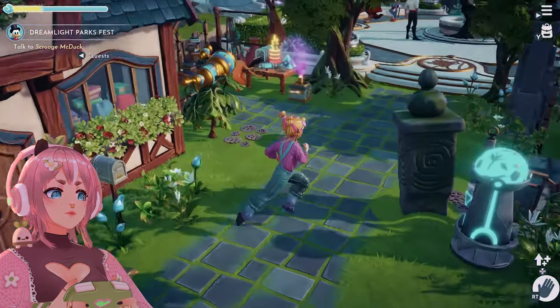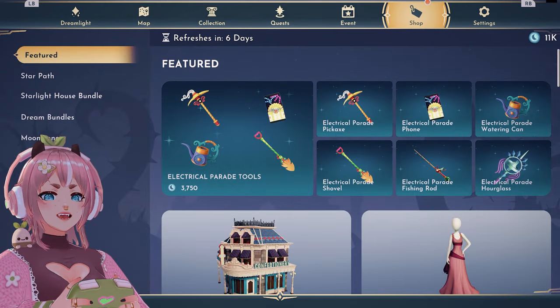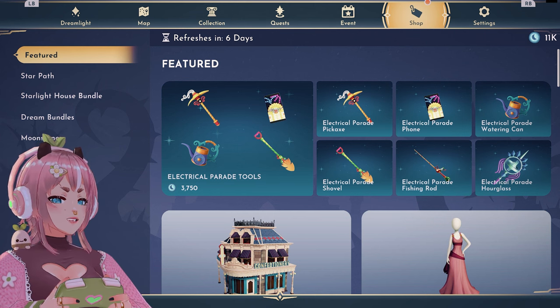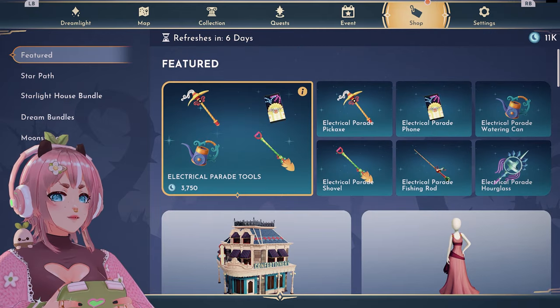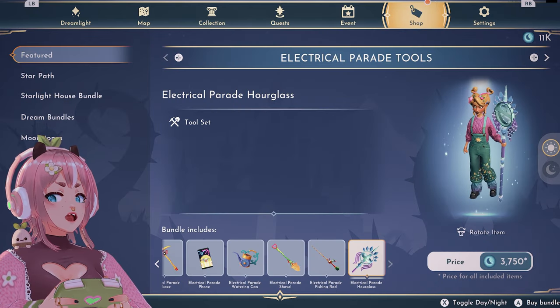Let's see the premium shop. Loading. Okay, electrical parade tools. Oh my god. I'm gonna be so poor. Look at that.